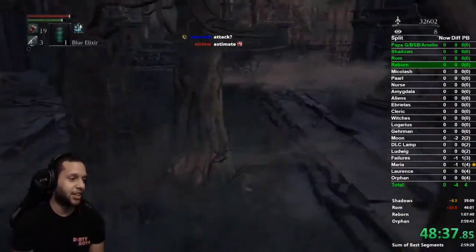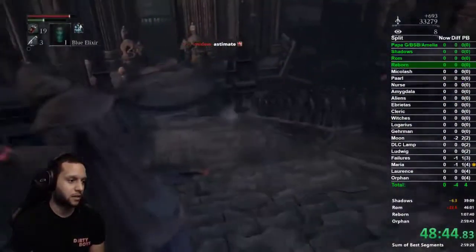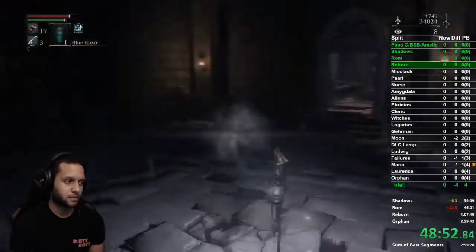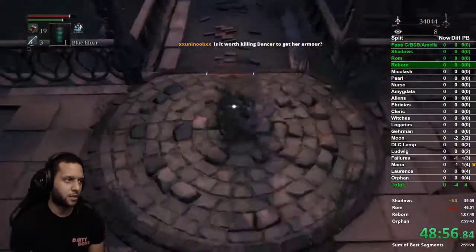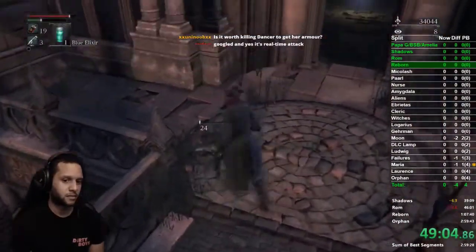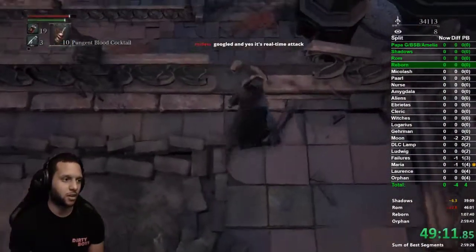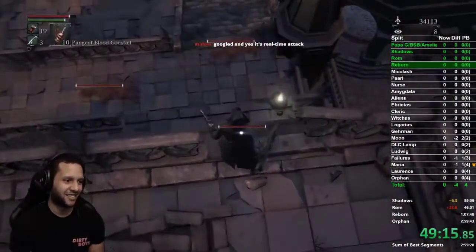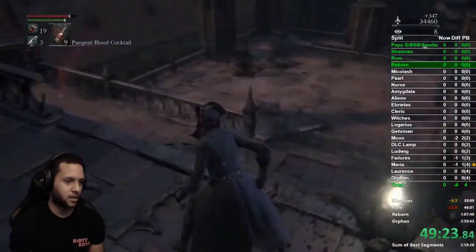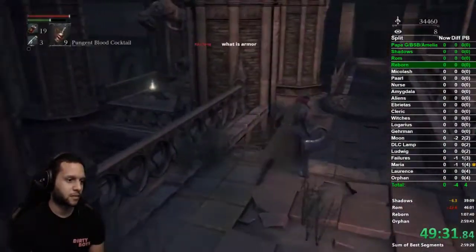For Any%, pop the elixir, grab the chunks we just picked up, get stamina back, and run from the right all the way to the left. The laser part isn't that bad for most people. Then light the lamp and kill this crawler — this is our upgrade material we're going for, up to plus nine, so bloodstone chunks. Have your cocktails out, creep up on this edge to get a lock-on, do a drop attack, kill him, throw a cocktail for the dogs, and grab this cold blood.